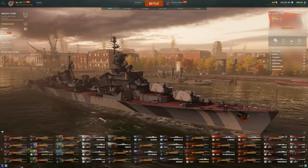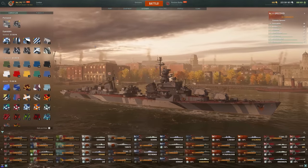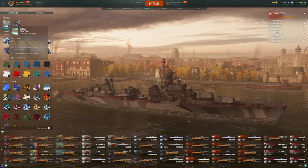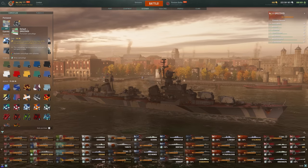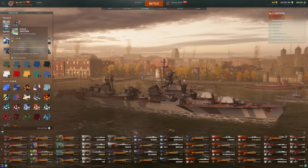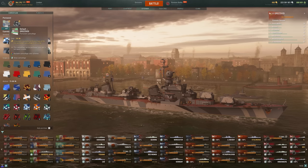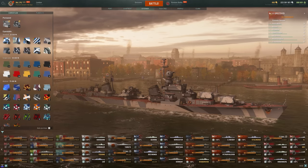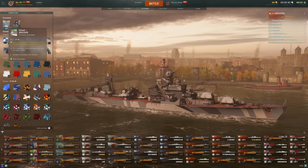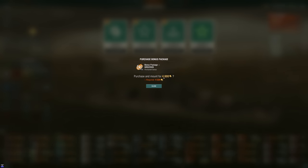With the economic side and the cosmetic side of permanent camos being separated now, you can actually get the cosmetic side for extremely cheap as long as it's your first permanent camo purchase for the ship — every subsequent one will not contain this extra discount. For example, if I wanted a recurring camo — just the cosmetic side — for the Grozovoi, it'd be 200 doubloons and that's it. I would get the cosmetic side permanently and wouldn't have to purchase those camos as expendables anymore. Although keep in mind, if you want the economic bonus too, you'd have to purchase that separately: 4,800 for the economic side and 200 for the cosmetic side — 5,000 total. It's exactly the same as before; you just get more options.